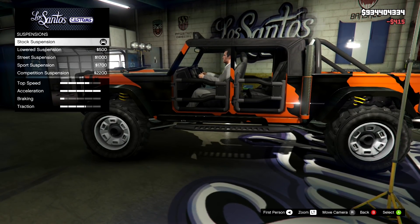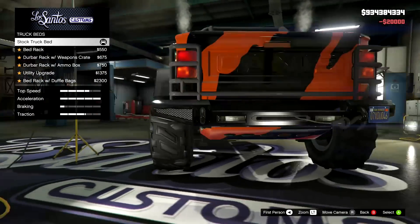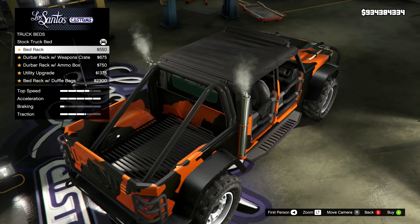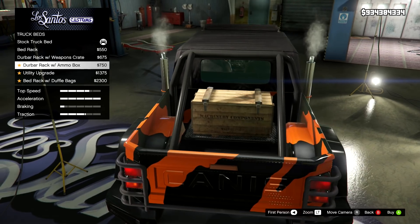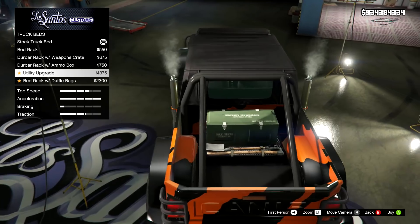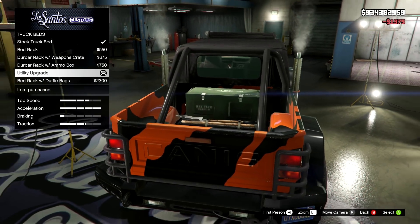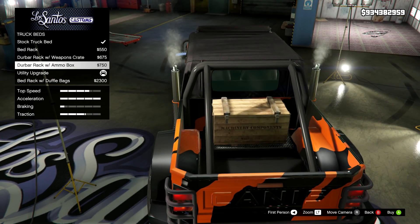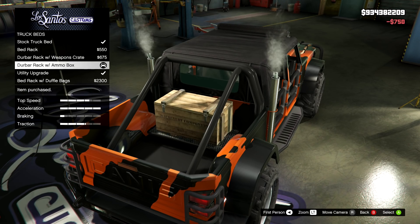Then suspension — there's no real point in lowering it because I want this to be an off-roading vehicle. Transmission, we get that. Bedliners: we have the stock truck bed, the bed rack, the Durbar rack, one with a weapons crate, one with an ammo crate, the utility upgrade which has an ammo crate plus shovels and stuff, and the bed rack with duffel bags. I'm going to go for the ammo box actually, since we've already got a shovel and an axe on the bonnet.